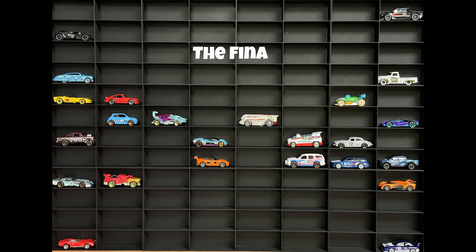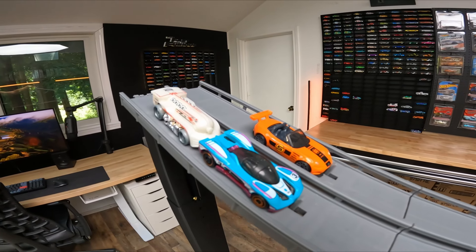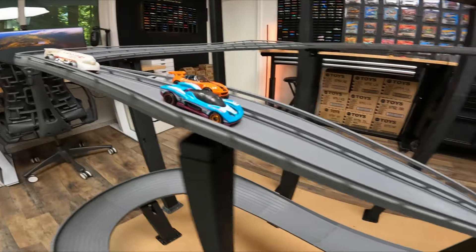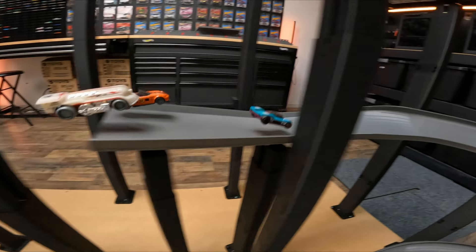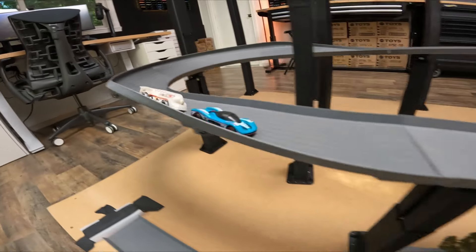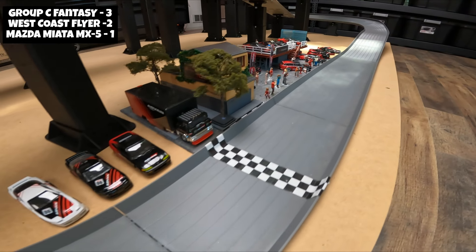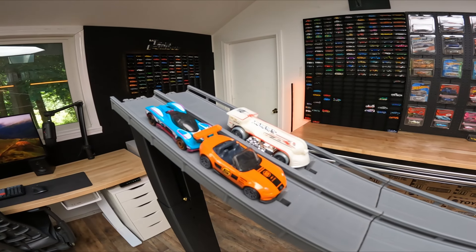We have the West Coast Flyer, the Group C Fantasy, and the Mazda MX-5 in the finals. They will start in these positions and rotate one position clockwise. First place gets three points, second place gets two points, third place gets one point, and DNF gets zero. West Coast Flyer — we're going to do a slow-motion replay for the first time in case race history — he jumps over a car in the air and makes his way downtown, almost passing the Group C Fantasy. That is the craziest maneuver ever seen in this track's history.